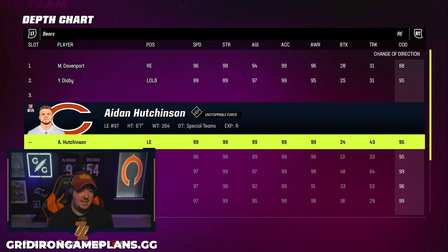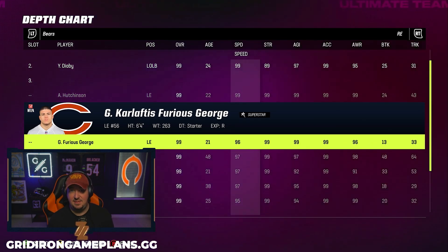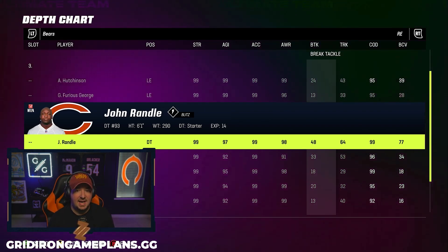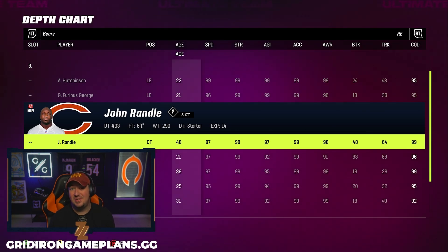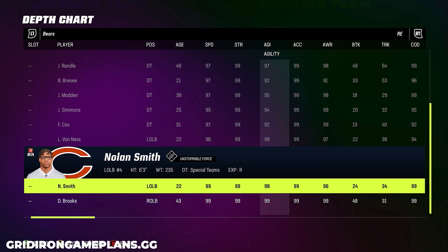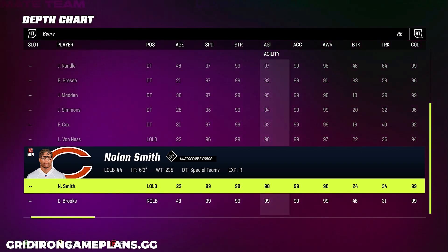I've got Furious George — I've added the Vikings chemistry to him as I have a theme team remix. He's another player on my D-line with 96 speed, crazy agility, crazy acceleration, and 95 COD. I've also got John Randall — he's got 99 COD, 97 agility, good speed and acceleration. He's pretty good as well, although he actually isn't seeing the field today in this video. Down at the bottom I have this Nolan Smith item — he's a 99 speed, 98 agility, 99 acceleration card.